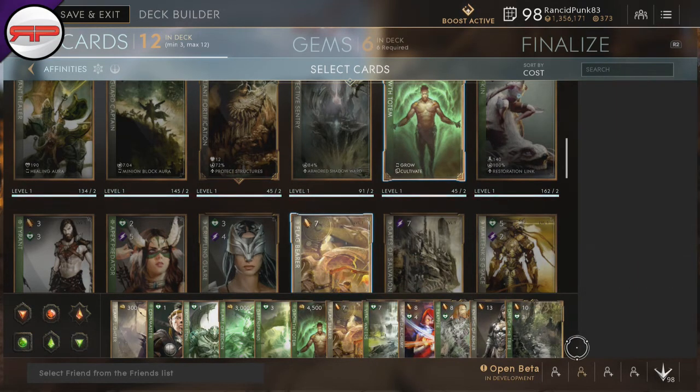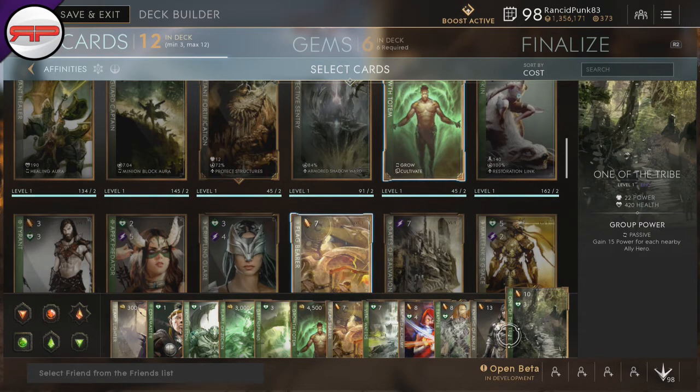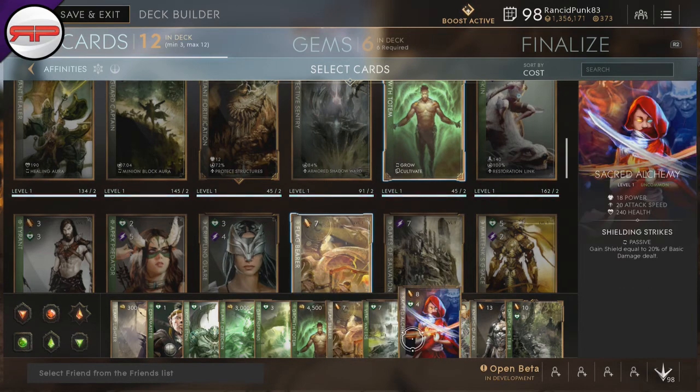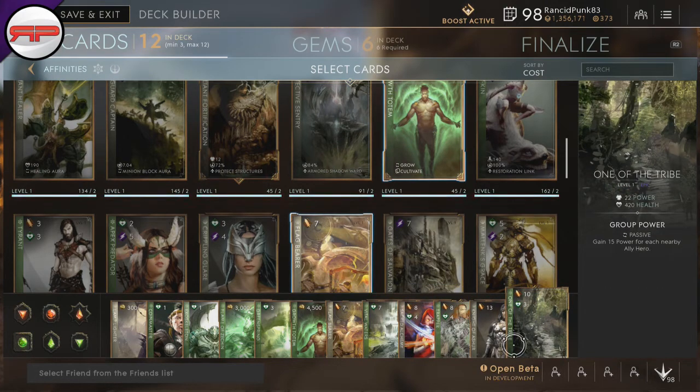He has reasonable sustain based on the fact that he has technically one and a half lives per life, as long as your ultimate is active. So that is the build that I tend to go for: One of the Tribe, Knight of Asher, and Growth Totem. But if you want, you could get rid of Knight of Asher for Sacred Alchemy, or get rid of Growth Totem for Sacred Alchemy. It does make sense considering you're an off laner and a lot of your time is spent alone. But generally, what I try to do as an off laner is push my lane and then group for team fights — so One of the Tribe becomes more handy.